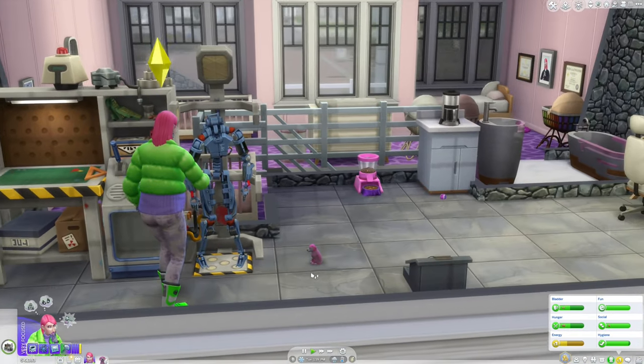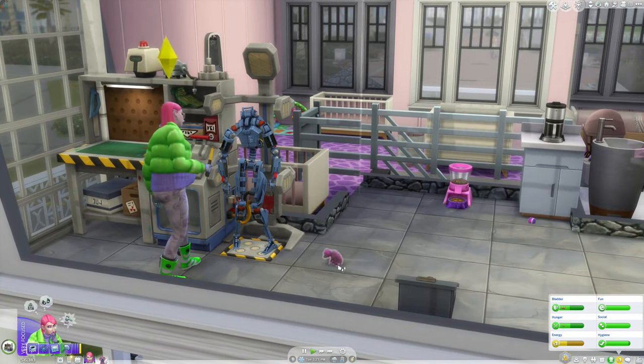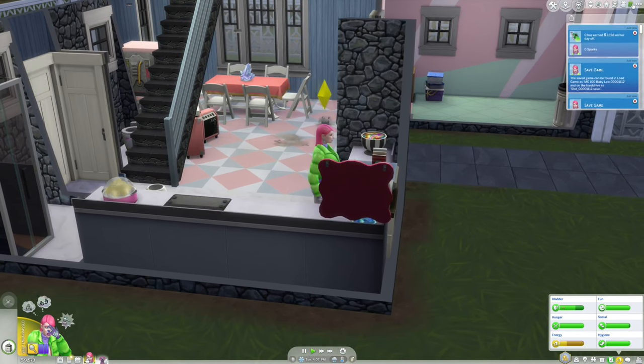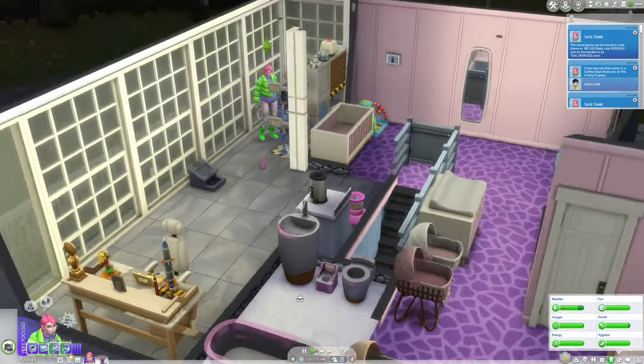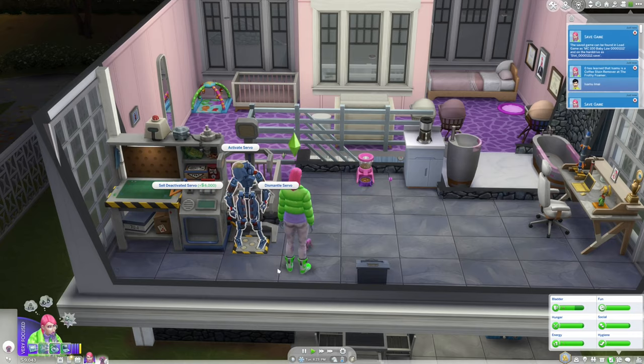I'm not sure what he wants now — he's completely full, happy, and doesn't have any other needs. He even has enough attention. I earned three thousand one hundred dollars on my day off. We should get a vacuum. Isamu got his new job and he's a coffee stain remover at the frothy foamer — he wanted to be a barista? I don't know that anyone would ever consider that their dream job. I am this close to being done with the servo but of course we have to go take him to go potty. Oh, I can activate it now — I am done with the servo.